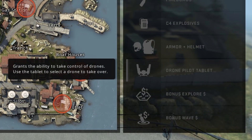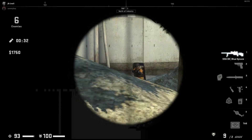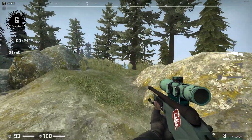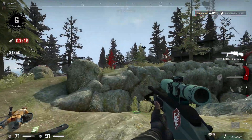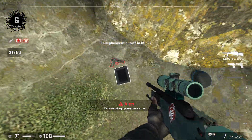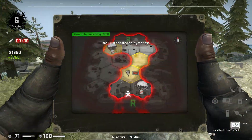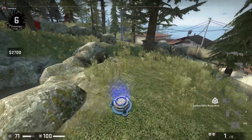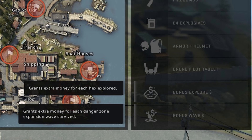It pains me to say this, but the Drone Pilot Tablet isn't god tier. I used to be a drone pilot tablet enthusiast and used it every single match, but there's one primary reason holding it back: downtime. When you hop into a drone, it starts from halfway across the map, so you have to fly over, find what you want, bring the drone all the way back, drop it, exit the tablet, and then walk over to open it. In that time you could have found just as many items and gotten to a better position. Plus, using the tablet makes you extremely easy to sneak up on. Sad to say, the drone pilot tablet is just a gimmick.